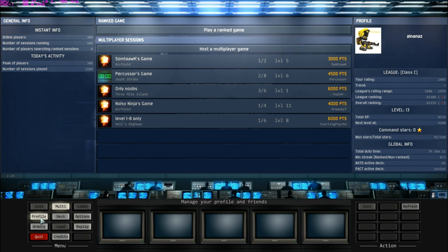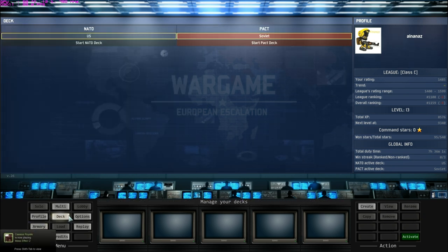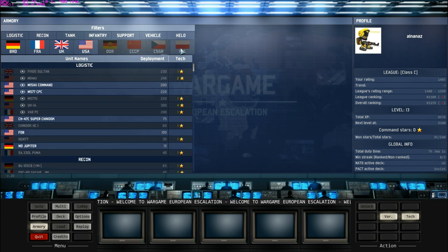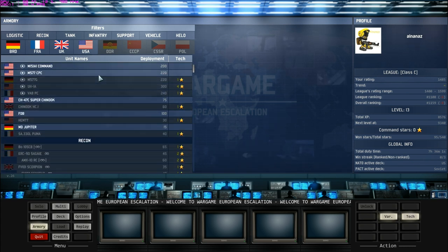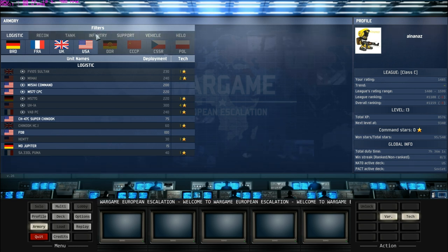I'm going to show you guys the armory first. Basically, the whole gist of this game is you either start off as NATO or as the Warsaw Pact. For each of the factions, you can get access to different units. For example, if you want to go for the NATO army, you can select your units via four nations. For NATO, you get Germany, France, United Kingdom, and USA. And you guys can see that there's a huge number of units, with different types available.